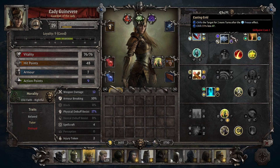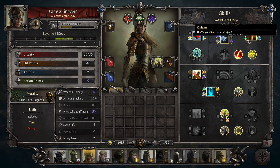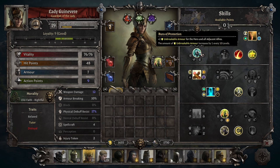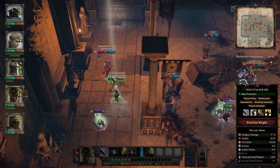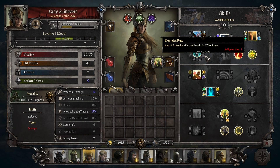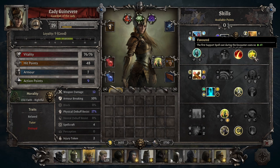Guinevere is the only character with Ray of Light, which for 2 AP hits enemies within 11 tiles for 25% weapon damage and blinds them, imposing a 50% penalty on attacking a target. How useful this is probably depends on what difficulty you are playing on — for normal and maybe even hard I am not sure it is worth it, but on very hard you can definitely get some use out of this. She also has all the standard sage abilities you want, like Bless, Ice Wall, Soothing Words, Wish of Death, Freezing Attack, and Frost Armor.